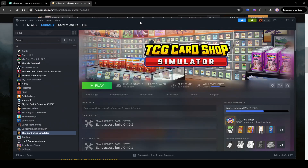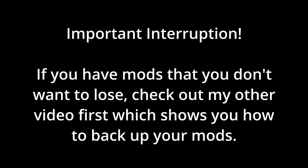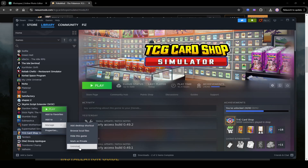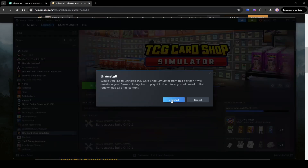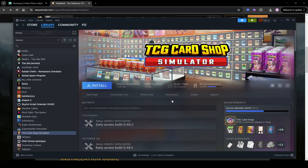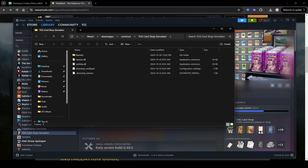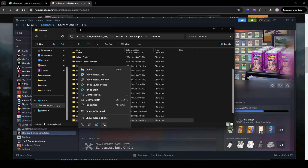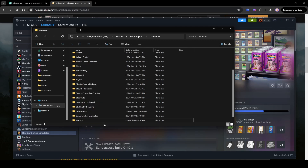Go back to Steam and uninstall TCG Card Shop Simulator. Right click again, go to Manage, then go to Uninstall and say Yes. This will not delete your saved games, so don't worry about that. Now that it's uninstalled, go back to that folder you opened in the previous step, go back to the Common folder, and delete the TCG Card Shop Simulator folder. Right click and trash it or press Delete on your keyboard. TCG Card Shop Simulator is now completely gone from Steam.